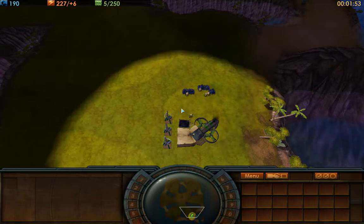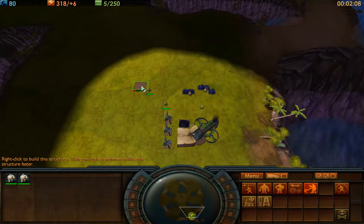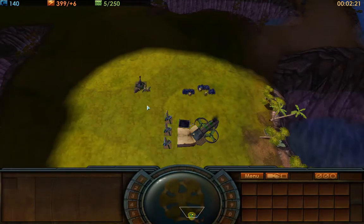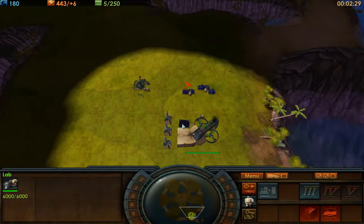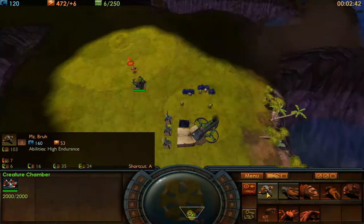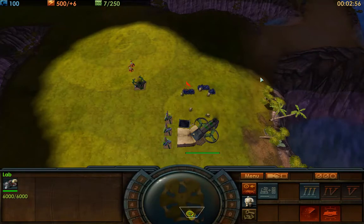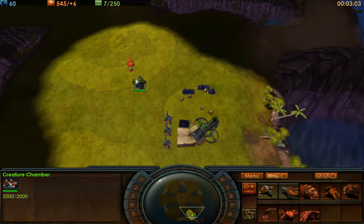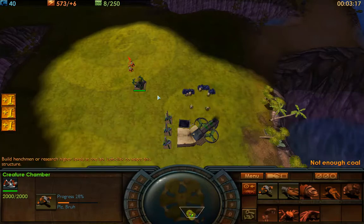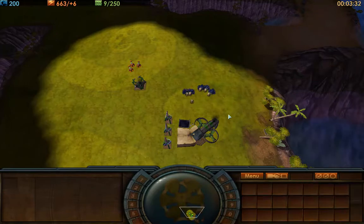You'll see a lot of new players try to save up coal so they can build their first creature chamber, and they want to build this creature chamber right away when they hit level 2. This is an extremely bad example — you'll see players not make henchmen at all here so they can save up, get their creature chamber built, and start building units right away. Around three minutes and 30 seconds we have three units and six henchmen, three lightning rods. This is not good at all.